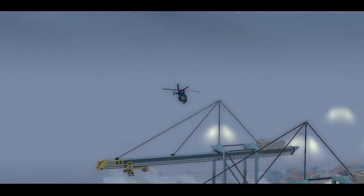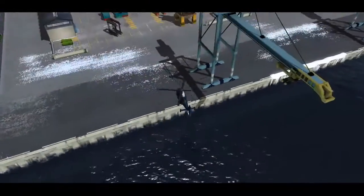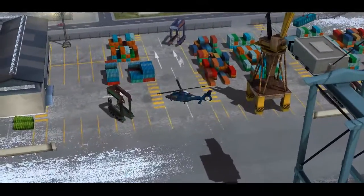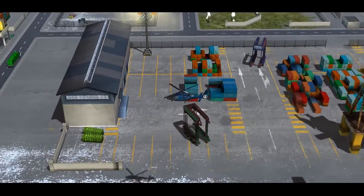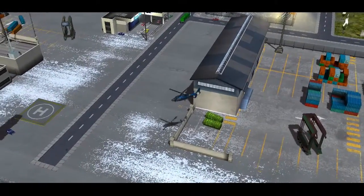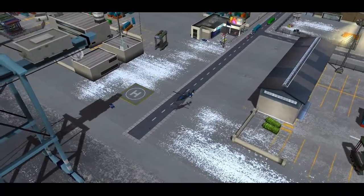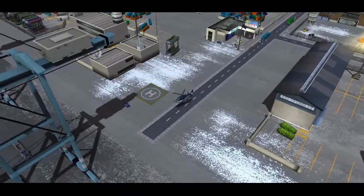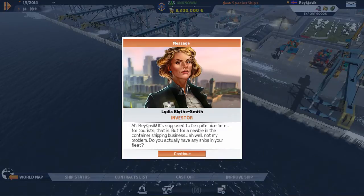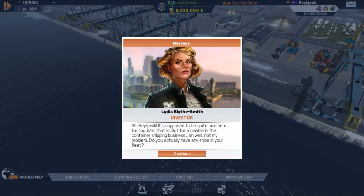Here we are. Being important for the one day that we actually have $8 million in our pocket, we get a helicopter ride. We're killed horribly as we crash into the dock green. And here we go — we float towards the pad. The part you all really want to see, you won't get to. Reykjavik — it's supposed to be quite nice here for tourists. But for a newbie in the container shipping business? Not my problem.